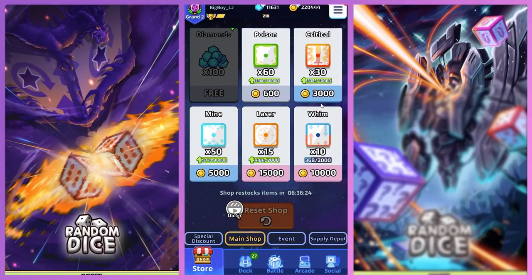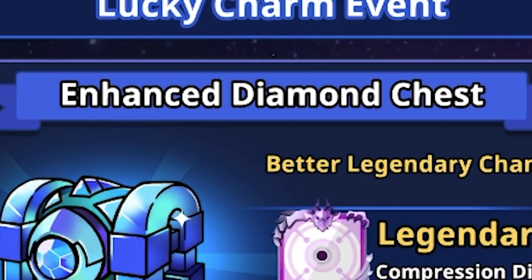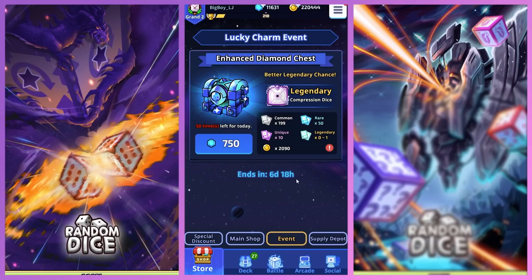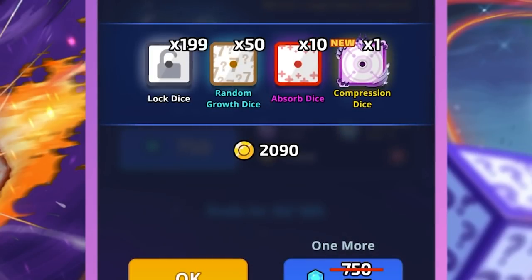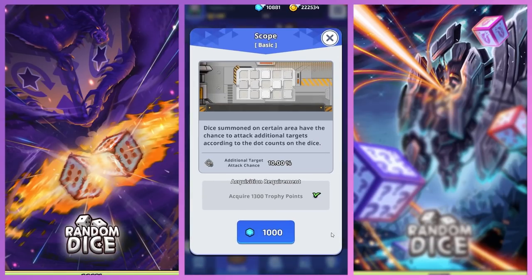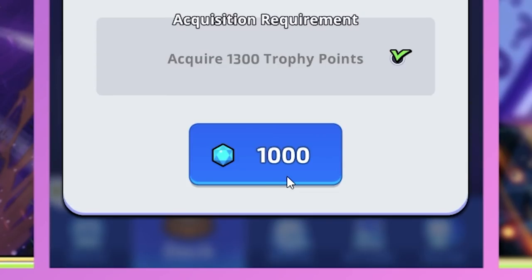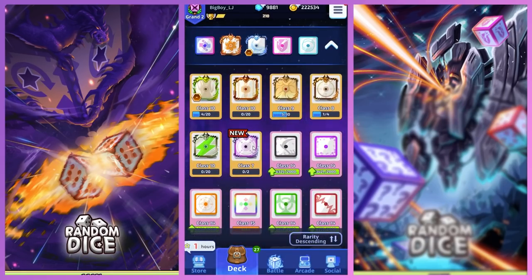I refreshed my shop and didn't get anything, so I'm going to be buying the enhanced diamond chest for the Compression Dice. I think this is going to be a pretty OP dice. I don't know how many diamonds I need to spend — hopefully I can get it in a few tries. I honestly expected more, but I got it immediately. And there's also the Scope, which costs a thousand gems. I'm still going to buy it, and now I'm going to be showing you the Compression Dice.